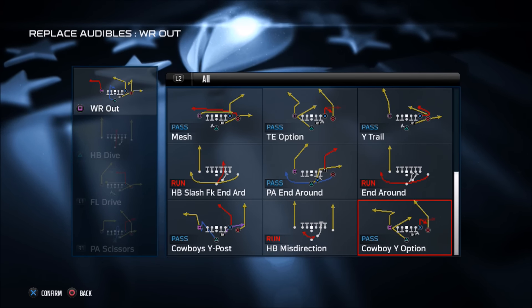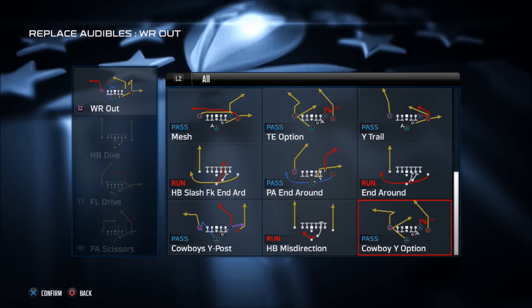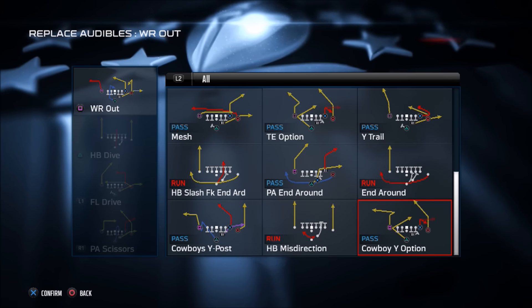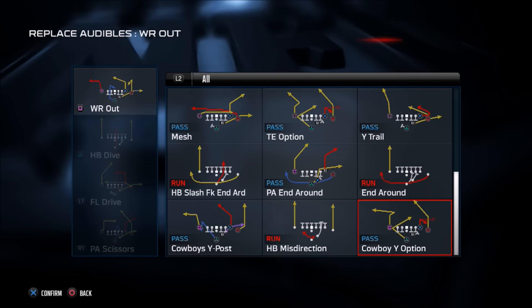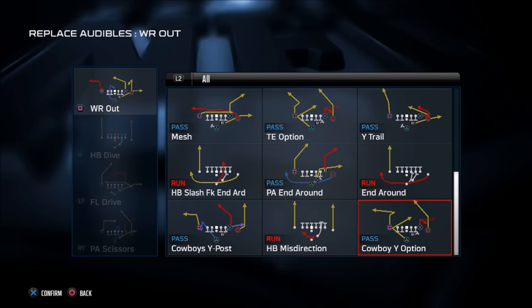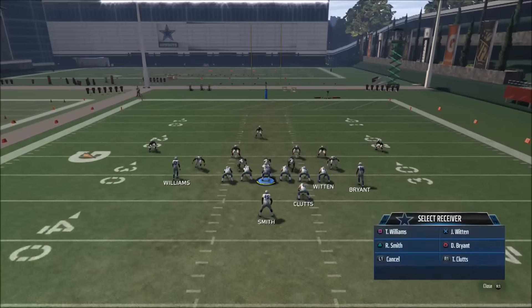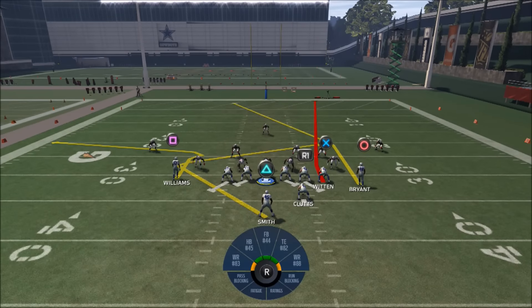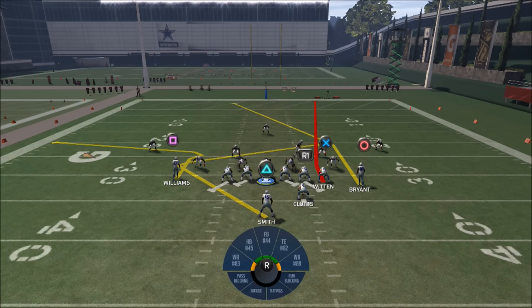Let me go ahead and break this play down. This is a phenomenal play. If you run the Cowboys playbook, I recommend using this play if you haven't already, or put it in your custom playbook. I came out in random defenses, and I just want to show you my easy progressions. I want to stretch the field and give myself an option down the field, but really what I'm focusing on is my wide receiver Williams, doing that little post corner flat route.